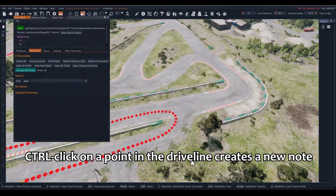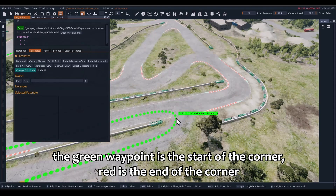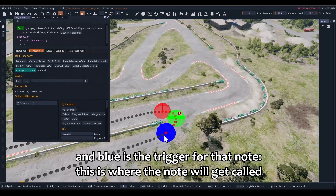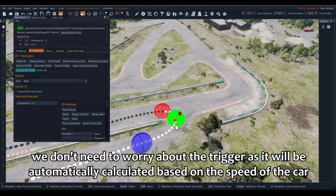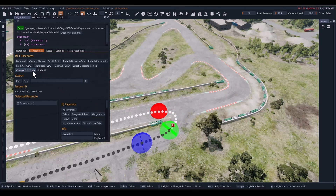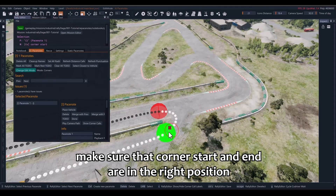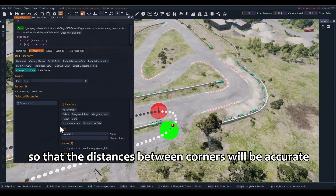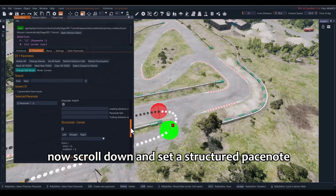Now we have a driveline and we can create some pace notes. Control-click on a point in the driveline to create a new note. The green waypoint is the start of the corner, red is the end of the corner, and blue is the trigger for that note — this is where the note will get called. The trigger will be automatically calculated based on the speed of the car during the race. You can deactivate the triggers from this button. Make sure that corner start and corner end are in the right position so that the distances between corners will be accurate.